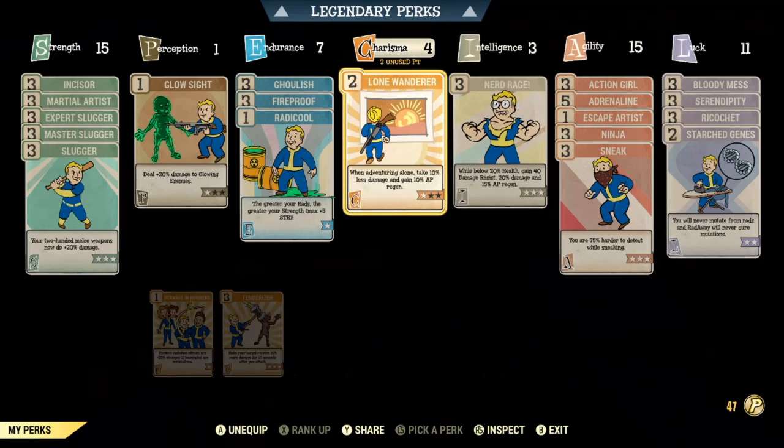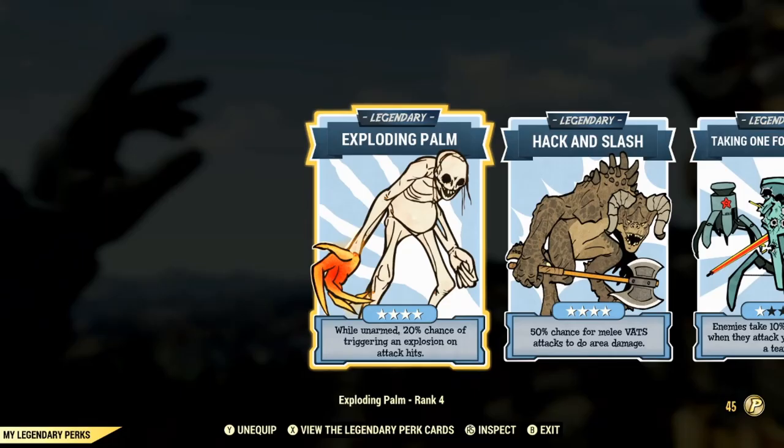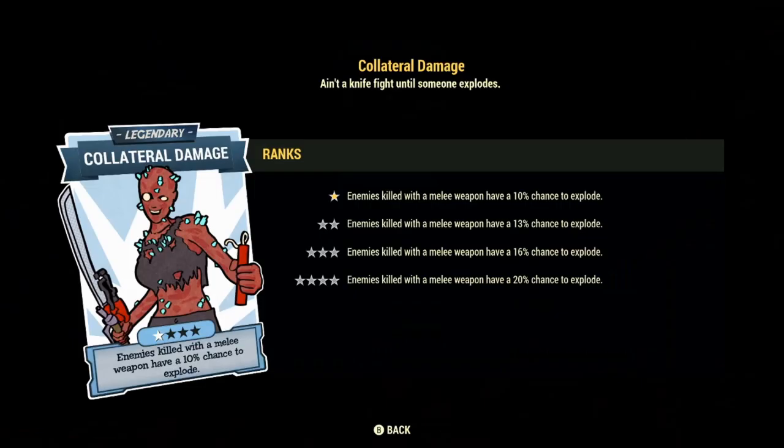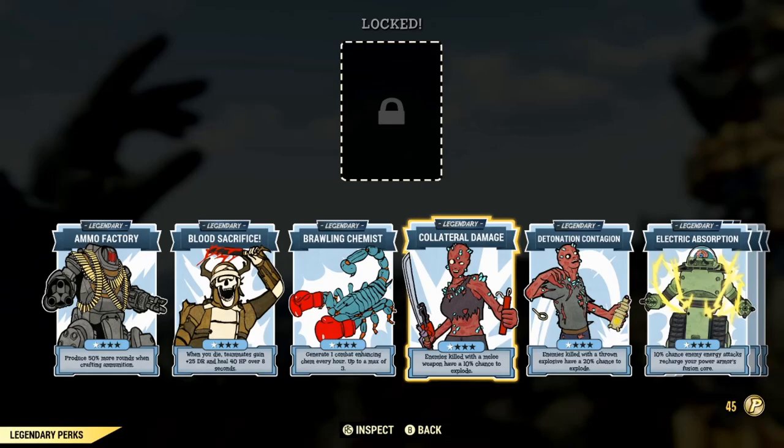Now it's time to show you the legendary perk cards. Here we are with the Queen Killer's legendary perk card list. Firstly, I have max rank of Exploding Palm. This gives a 20% chance to trigger an explosion every time I punch an enemy with unarmed attacks. This explosion is guaranteed to deal roughly 150 damage in a small area of effect location, meaning I could hurt a large amount of enemies if they're all clustered together with a single punch. It helps with crowd control and it's just an extra bit of damage on an already powerful build. Obviously this only works with unarmed — if you use one-handed or two-handed weapons, you'll have to substitute that in for Collateral Damage, which does work with all melee weapons. Collateral Damage works by killing enemies — you have a 20% chance to make an enemy explode when you kill them — but it's a little less effective than Exploding Palm.